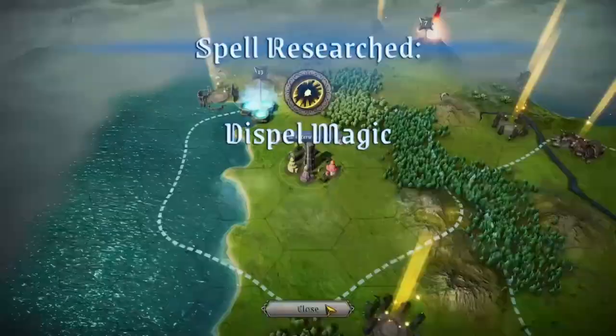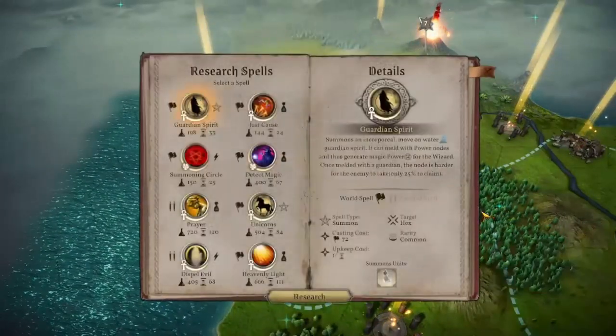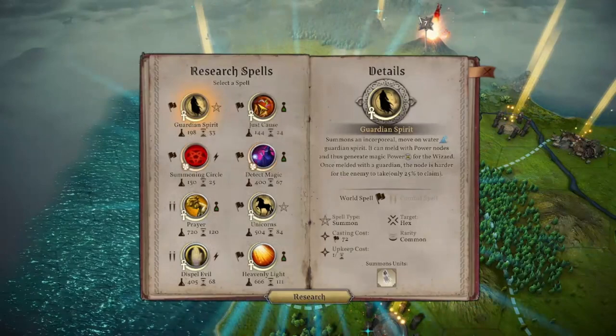I've now learned Spell Magic. As expected, there's nothing very affordable here. Just Cause, Summoning Circle — I can't imagine moving the Summoning Circle for a very long time. Guardian Spirit I just don't need. We'll take Just Cause.